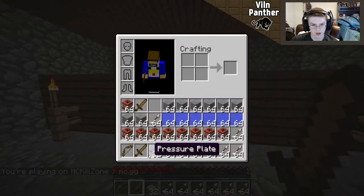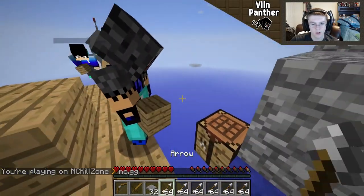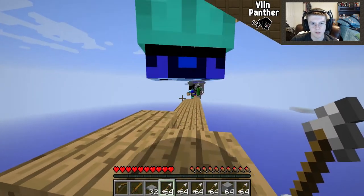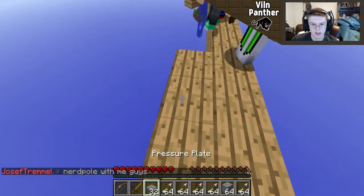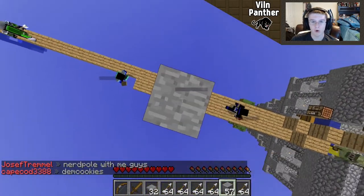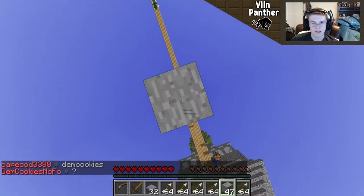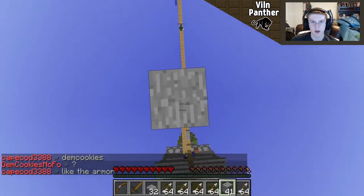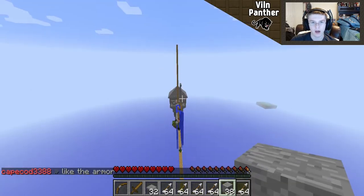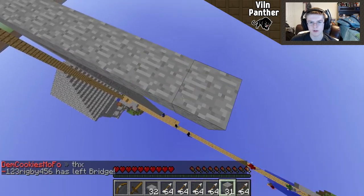Teammates, you guys just got owned last game from an aerial attack - why would you not look above you? I'm trying to see what they're doing and they're not using that strategy at all. Blue team seems a whole lot more coordinated - I don't see any trolls yet. They have people building up on their side. I'm going to stop at a moderate height this time - last round was a little too high and overkill.